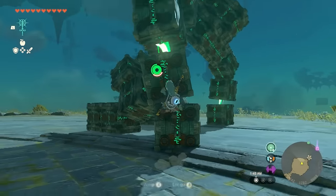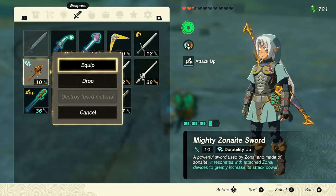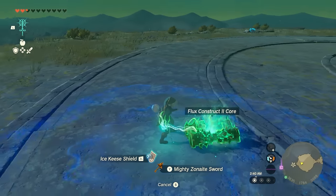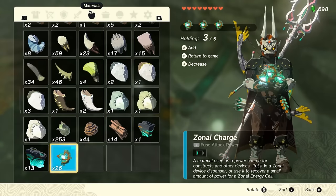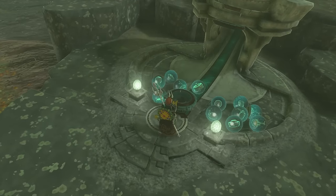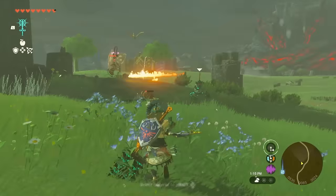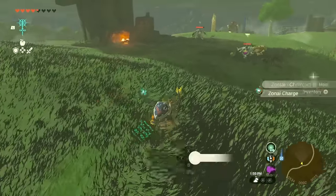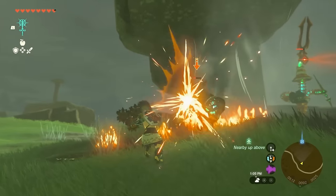You might be asking what are the benefits of doing all these Flux Contracts? Well, one is that they all drop their green core which you can fuse to a Zonite weapon, which is going to enhance your damage. You can also add it to other weapons and that's gonna make it look a lot cooler as well. Next, they drop Zonite charges which you can use at dispensers to get Zonite parts. Sometimes they also drop Zonite parts, but the Zonite charges are definitely going to be great for dispensers, and defeating bosses like these Flux Constructs will raise your EXP.